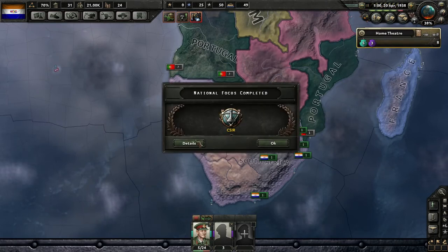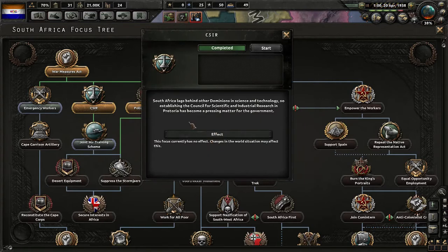We got our CSIR — 'South Africa lags behind other dominions in science and technology. Establishing the Council for Scientific and Industrial Research in Pretoria has become a pressing matter for the government.' We get a bonus for Commonwealth research, which will be nice.